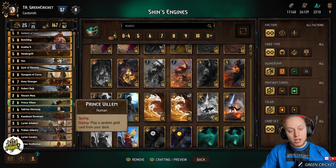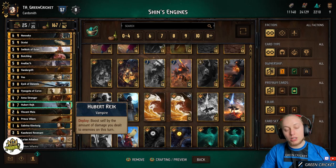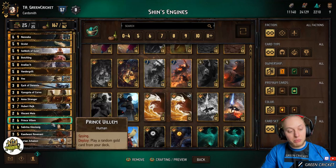Then we have Prince William, which plays a random gold card from your deck. This is mainly used because all of our gold cards are really good to have — Prince William nearly never goes wrong. What you need to be aware of is if you have Hubert in your deck and haven't executed a lot of damage, or if you have Sabrina and she's not a good card at the moment, you may want to wait with William. But all the other cards are typically a good fit, so this is probably one of the best decks to play Prince William.